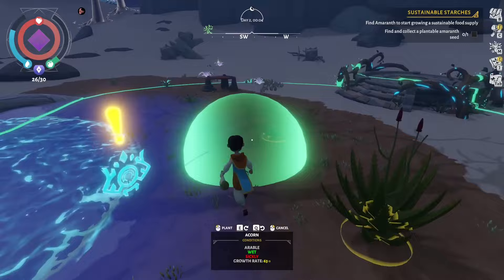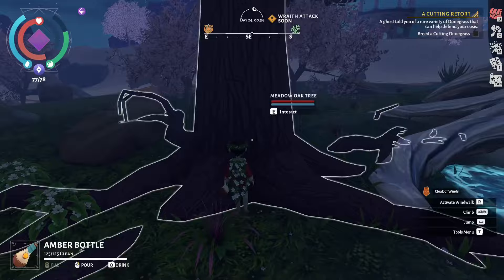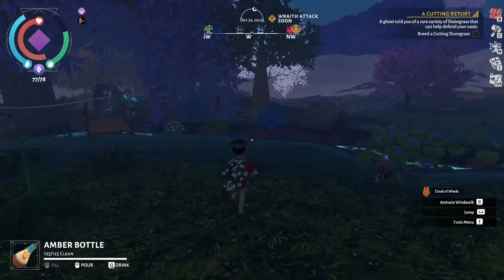Also be mindful of where you plant your trees as they will become fairly big and unlike plants they cannot be moved. I made the mistake of planting trees quite close to the main tree in the oasis - they're still doing fine but it doesn't look the best. The only way to move them now would be to cut them down and plant them again.